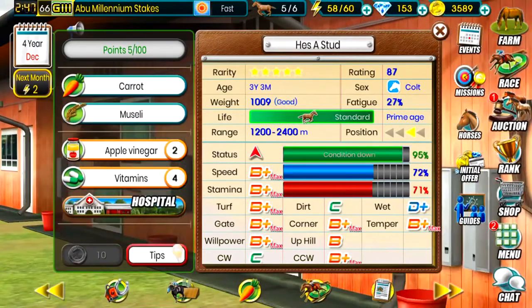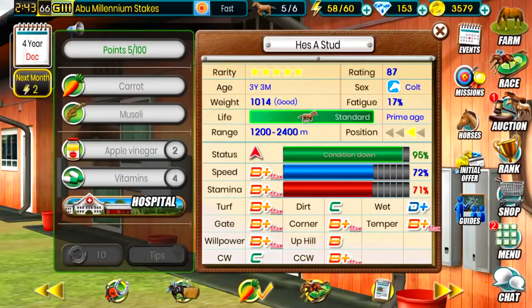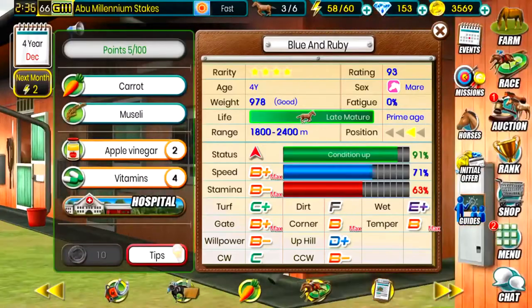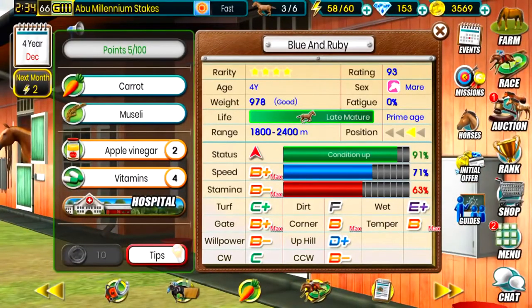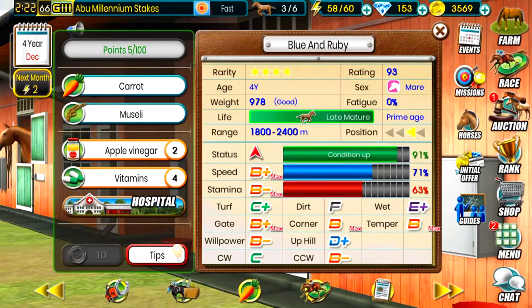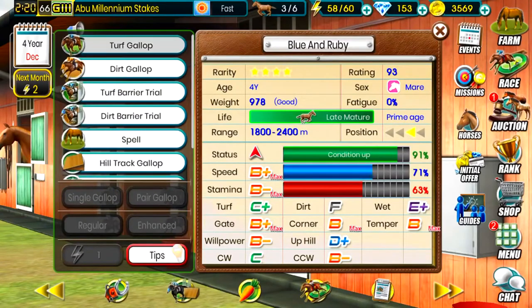We may wait on racing him until his fatigue is at zero. King De Oro — definitely gotta reduce his quite a bit, so he won't be racing for a while. Blue and Ruby — she's pretty much ready to go, fatigue is at zero percent. Her overall rating is a 93. She's actually our mare, excuse me — not a filly. Her dirt rating is not good, her speed and stamina are okay, and her conditioning could be a little bit better.